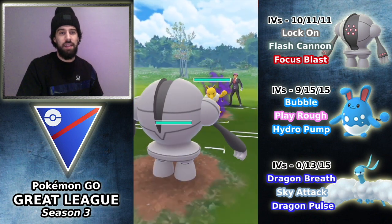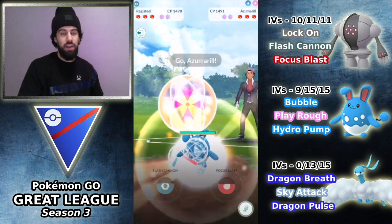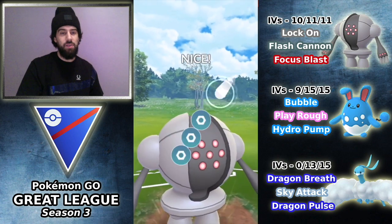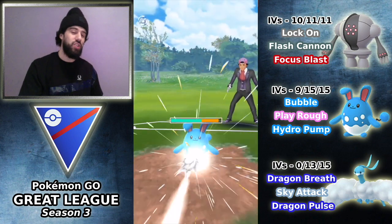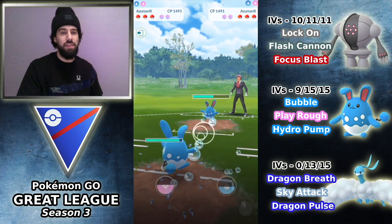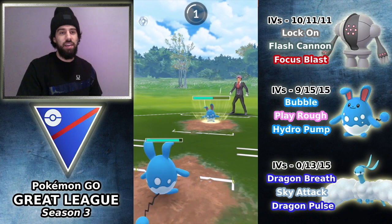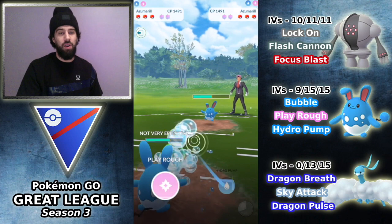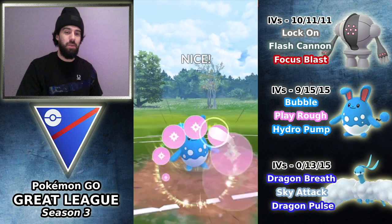Smash King 0-8 is the next matchup. I'm going to lead Registeel into Hypno, and you can see Registeel is actually winning a lot of leads currently — really good for us. They switch out into Azumarill. What I'm going to do is throw this Flash Cannon first, just to ensure that the Azumarill mirror match is a lot easier for me — this is something I wasn't doing in previous matches. The opponent actually throws Hydro Pump, so this is an even more dominant position for our Azumarill because we have Play Rough.